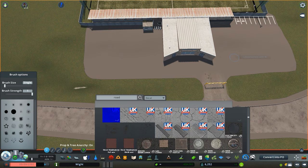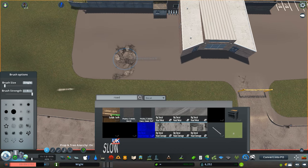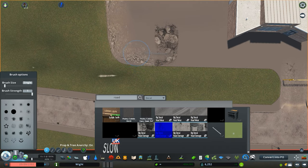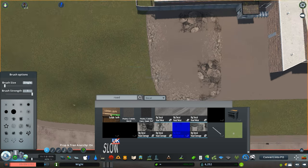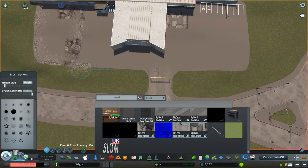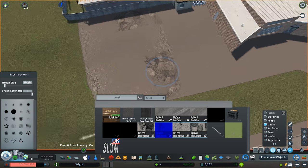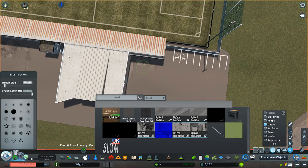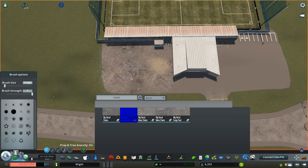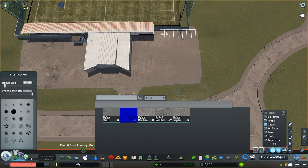One thing I have really enjoyed recently, and definitely developed over the last few episodes, is creating these car parks which are run down — concrete breaking away — getting it to look realistic. I really feel like I've mastered this now, using the page up and page down functions. I've worked out a few cool combinations of different decals which certainly do the job.